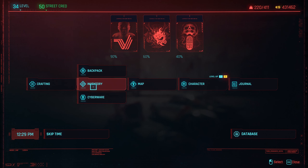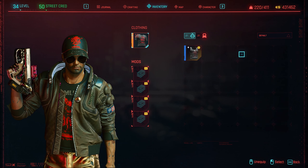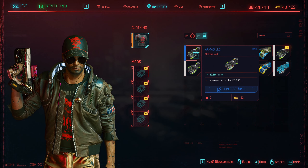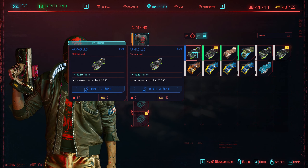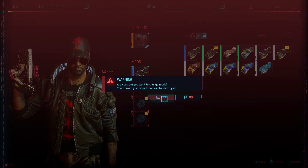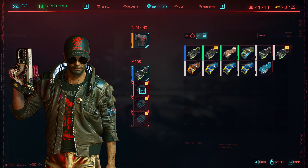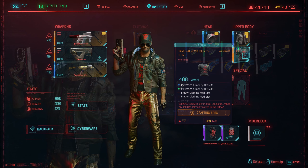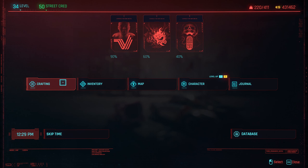Then we go to our inventory and this t-shirt — we've only got two of them installed. So if you craft some more, you can keep adding them. That t-shirt now is 408 armor and we've only got two installed, so if you craft some more you'll get even better results.